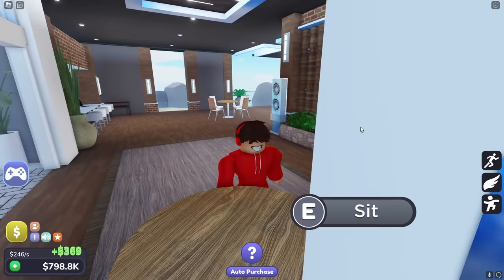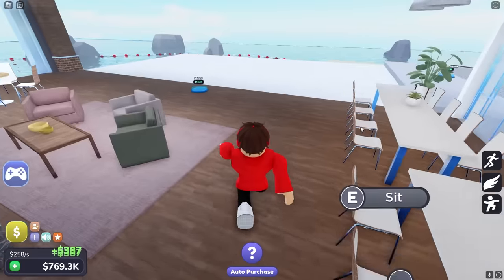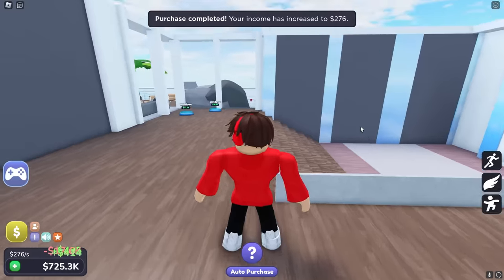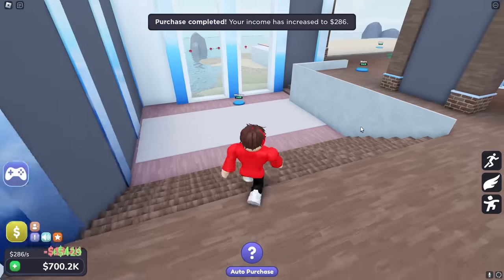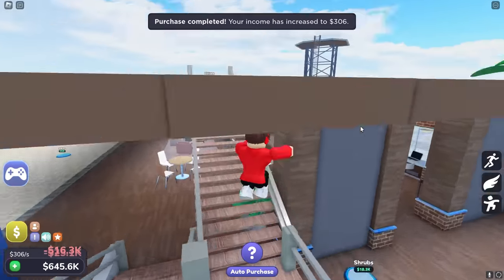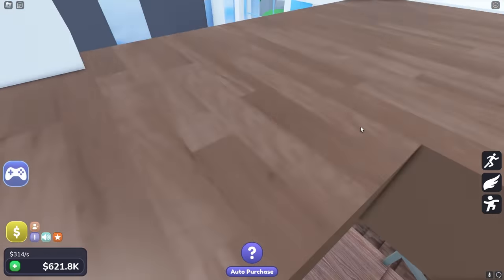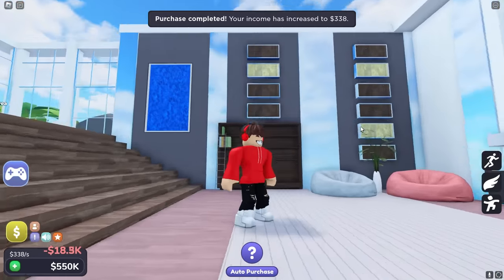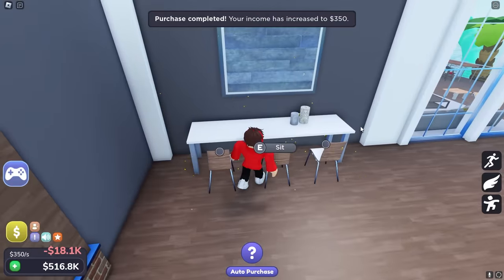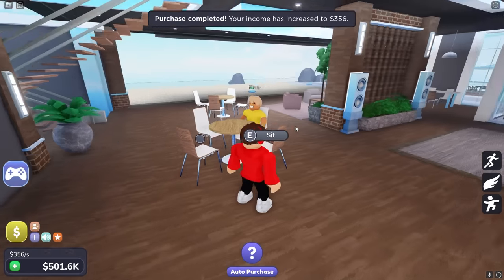Why did everything just go dark? Oh — lights! There we go. Now I'm getting a lot more money per second. Time to buy this floor out here. This is like the sitting area you'd wait in before the water park. We got pillars, windows to block any monsters from getting in — even though monsters aren't real. We got stairs, and there's a second floor to this place. This is way too big. I just bought an entire living room area and a sitting area.